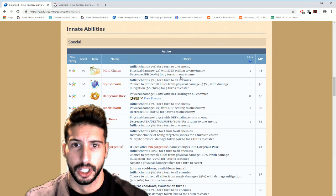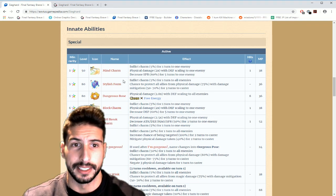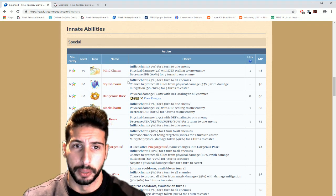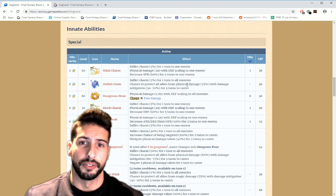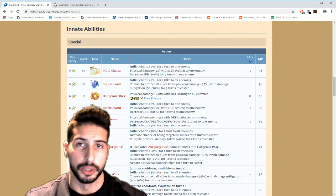The higher his defense, the more damage he's gonna deal when he does a physical attack. He also decreases spirit by 60% for five turns to one enemy, which is really really nice. Then he has his cover move — chance to protect allies from physical damage 75%, with damage mitigation 50–70% for three turns to caster, which is pretty standard for tanks.